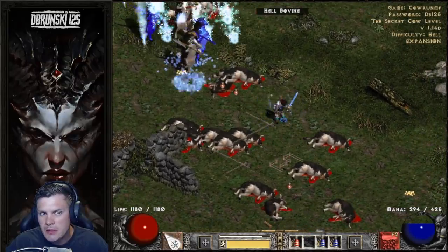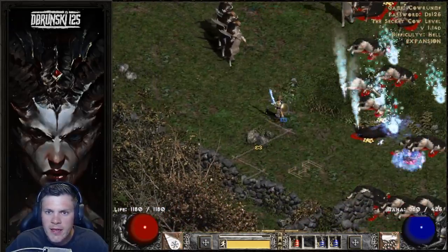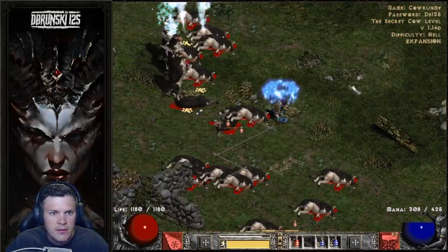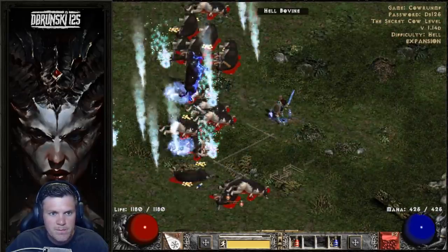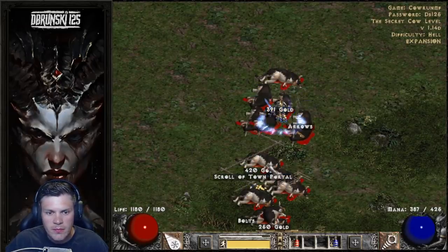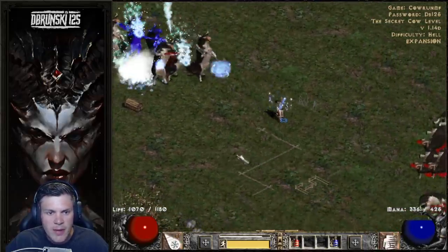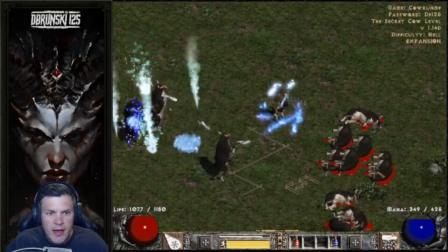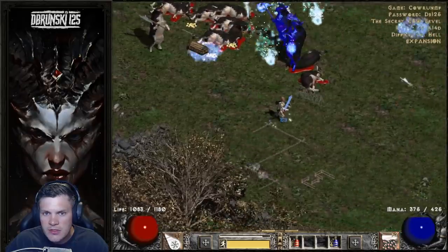Mephisto is going to be a really good spot to try and get that Tal's Mask for the Mercenary. And if I get lucky I can get my bases — my CTA base, my Hoto base, my Insight base. I could also do Ancient Tunnel runs, too — it's not a bad place to check for bases and stuff. I think Cows at Players 1 difficulty is probably better to get those desired runes and stuff.